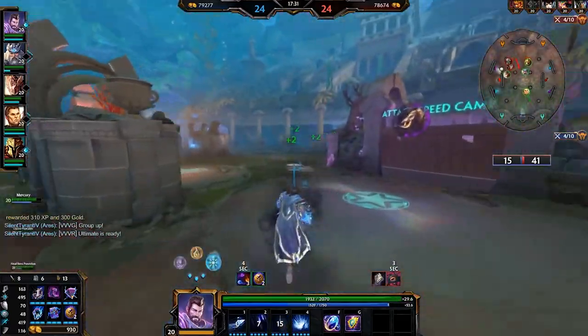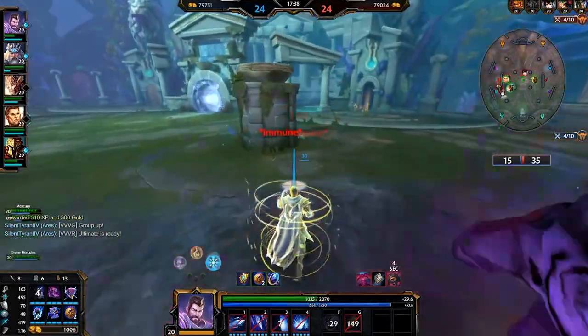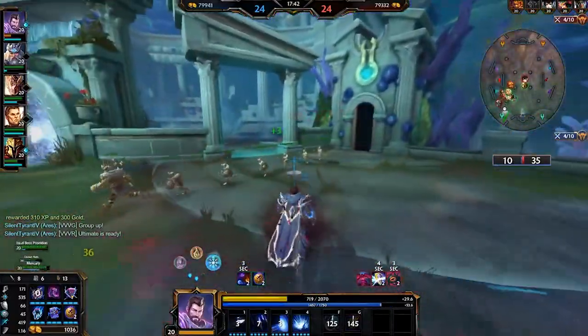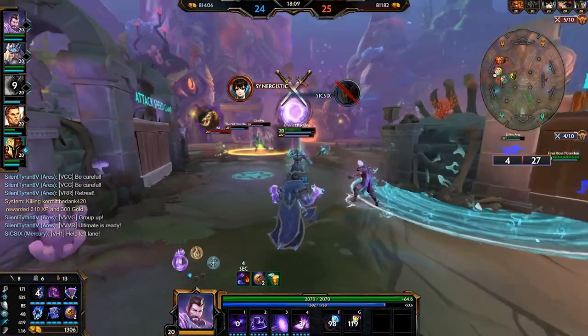Our final stance is Fire, and all puns aside, it quite literally burns objectives and tanks to the ground. It is phenomenal for melting tanks and destroying objectives. I recommend using this stance whenever you're on Gold Fury, Fire Giant, or Apophis, or whenever a tank is diving you and you want to really fire back at them.